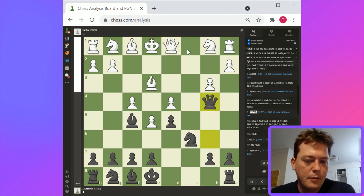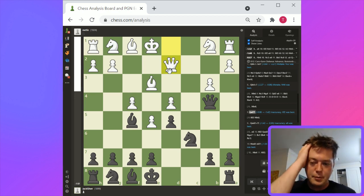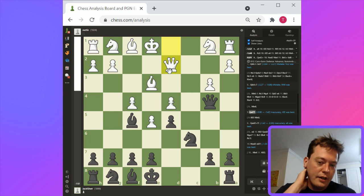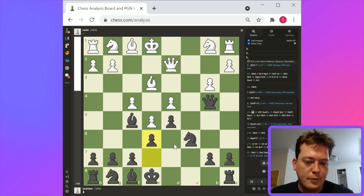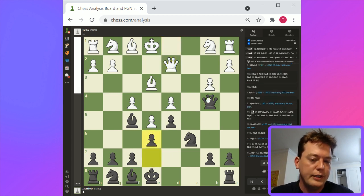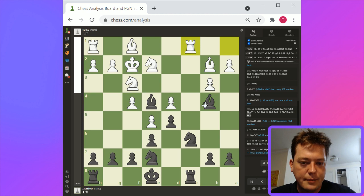Queen d2 is probably an error. The engine is suggesting king f2 — that looks crazy. Maybe knight to d2. Overall queen to d2 makes sense; bishop to d2 is unplayable. So queen to d2 is probably the best idea. Here e6 might be the best idea for black — you're waiting for the queen to take your queen, and then you can advance with check. Black is reasonably solid, not much of an advantage. Knight to b4 is a better way to go.